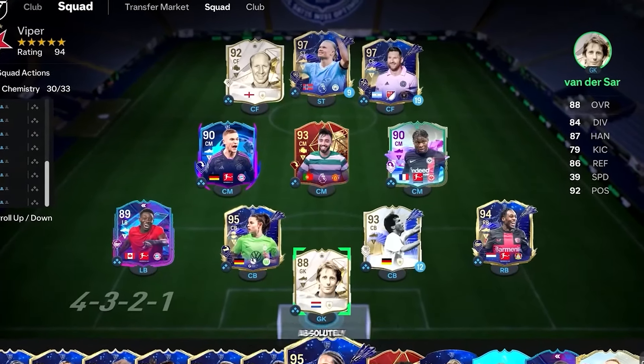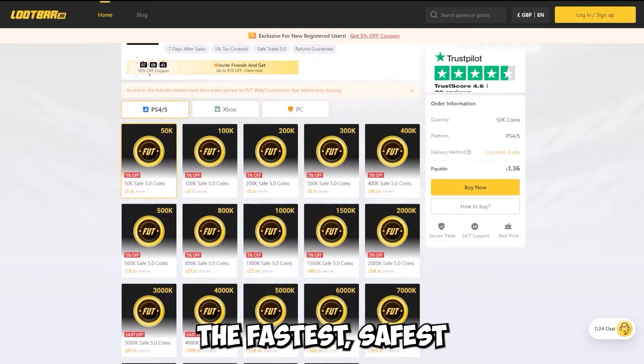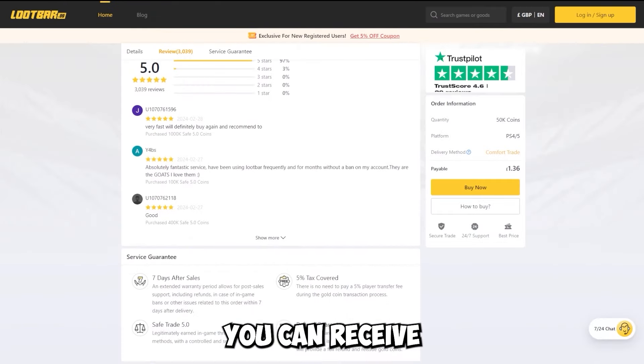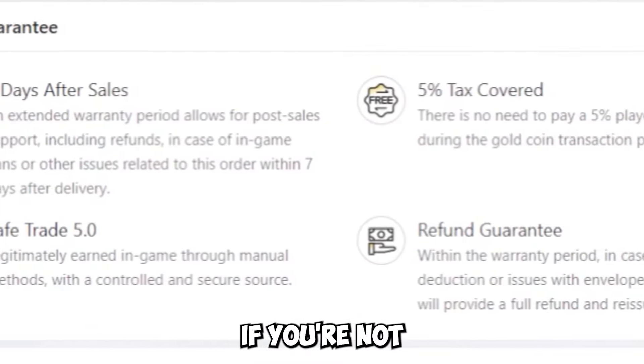Are you tired of coming up against absolutely insane teams? Well today I've got a solution for you. Welcome to Lootbar.gg, the fastest, safest, most reliable and cheapest coins I have seen for FC24. You can receive your coins as fast as 30 minutes, and they also offer full refunds if you're not happy with the product.